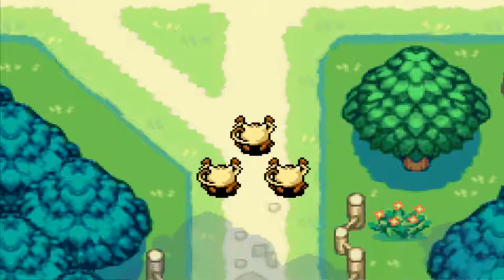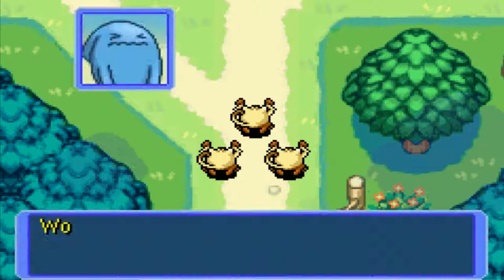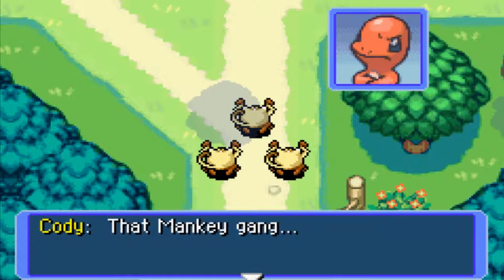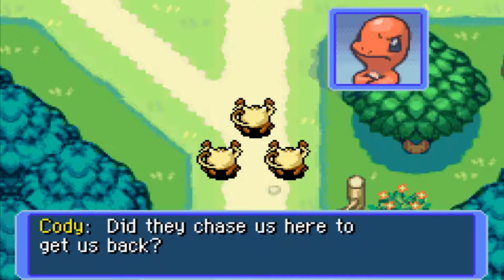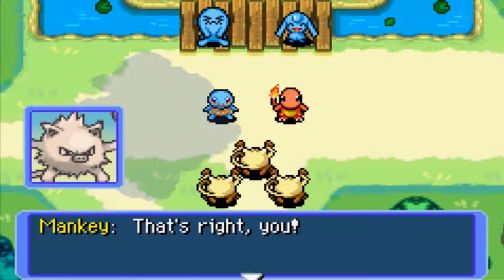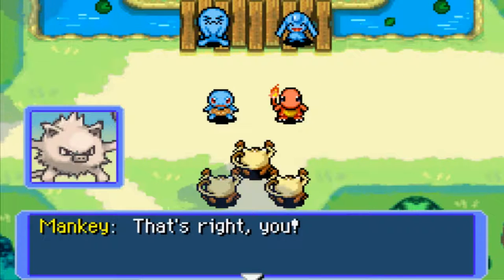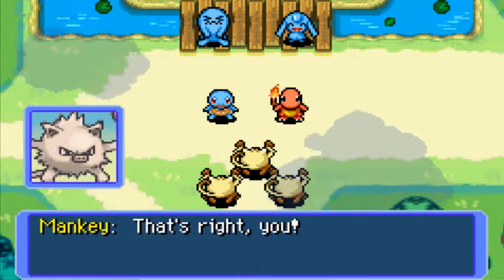Hey — oh look, it's the Mankey gang. 'Did they chase us here to get us back?' We can take them on again, they're easy. I single-handedly defeated them myself — I didn't even need Absol or Cody's help. Well, Cody and Absol didn't even get a chance to attack, but still.